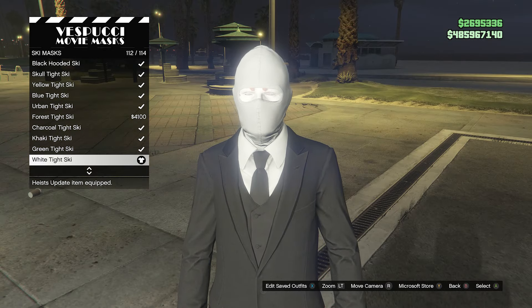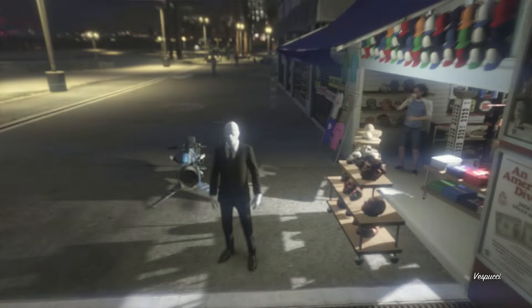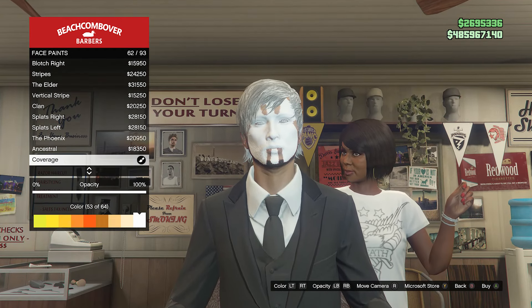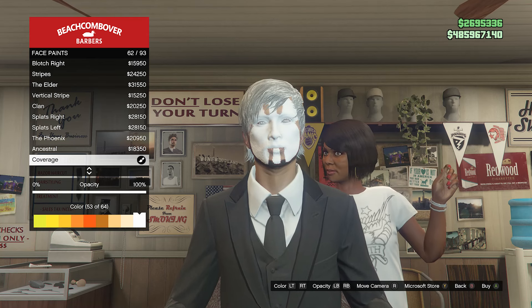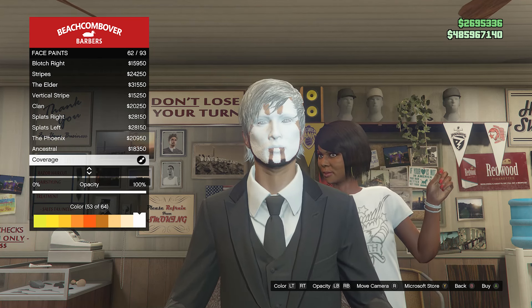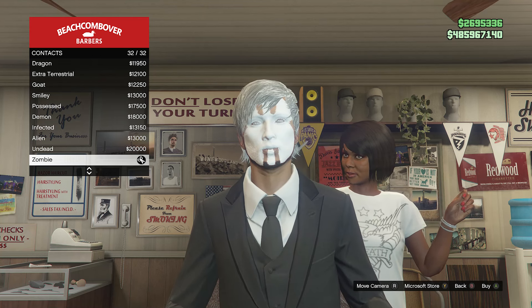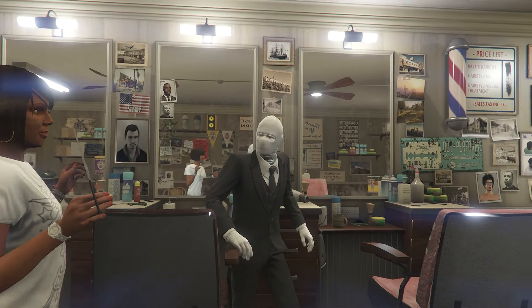You'll see that the mask goes with your outfit. Next, get the white face paint at the barbershop. At the barbershop, go down to face paints and make sure the face paint is called coverage on 62. Make sure the face paint is white — that's 53 out of 64 — and set the opacity to 100%. Use your left bumper for lower opacity and right bumper for higher opacity. Once you have that, select the face paint. Then back out and go up to contacts, equipping the zombie contacts on slot 32.